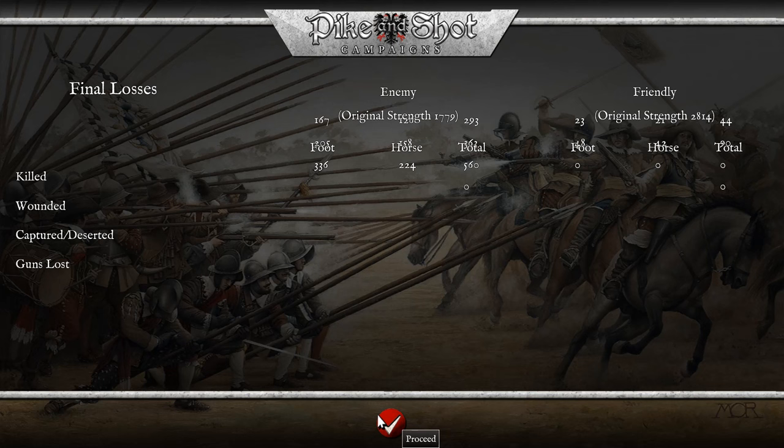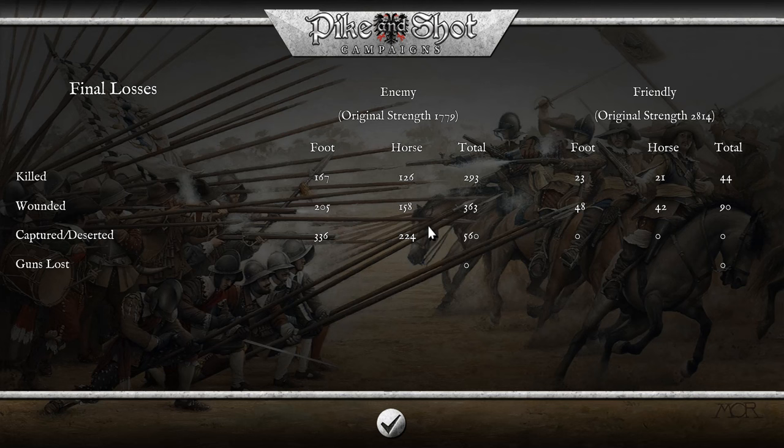Overall, 44 losses. We've done quite a bit of damage to them. I hope you've enjoyed the first video in our series here, and hope you'll be back for episode two of the tutorial on Pike and Shot.